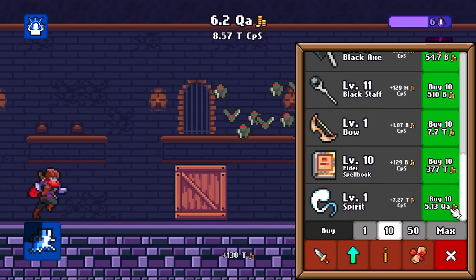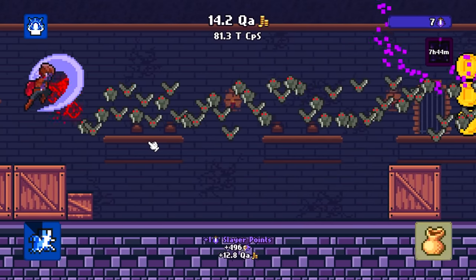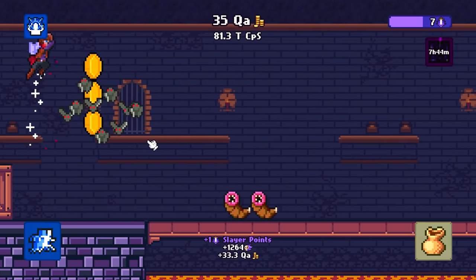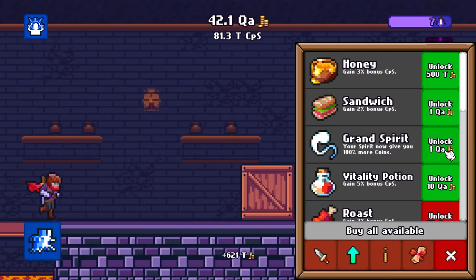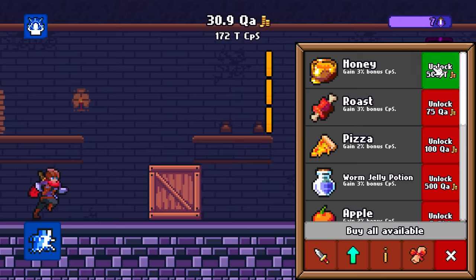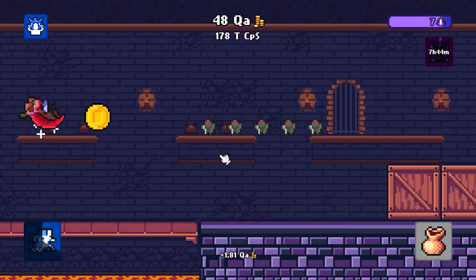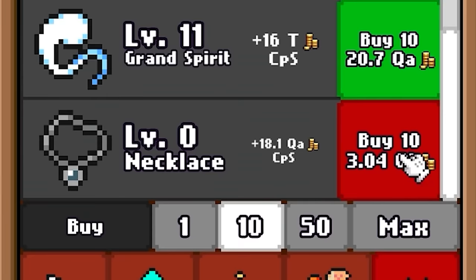We got a horde incoming but we're also going to get a level 10 spirit, and then upgrade that as soon as this horde is done — this is going to get me a ton of souls and a ton of money. There is already up to 40 quadrillion dollars. By upgrading our grand spirit we now make 161 trillion dollars a second. Then I'm just going to buy all of those, so there's 200 trillion dollars a second.